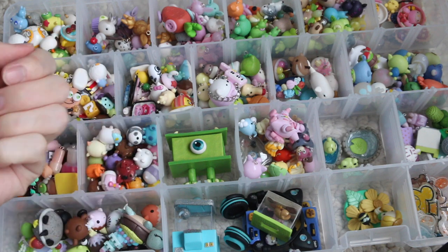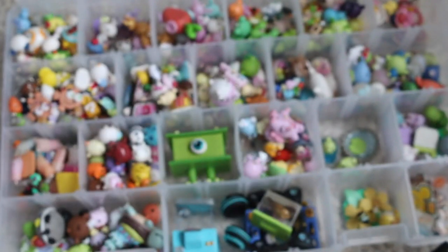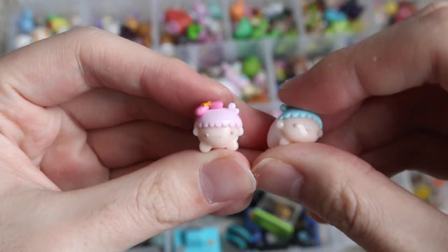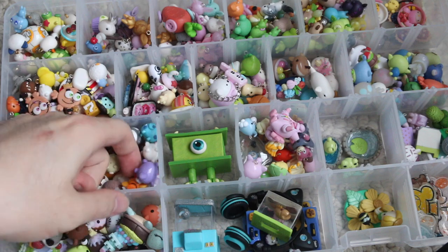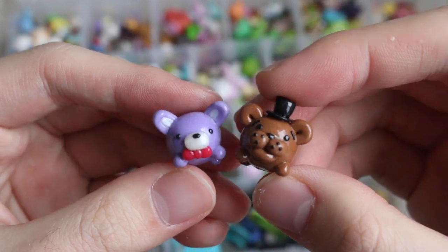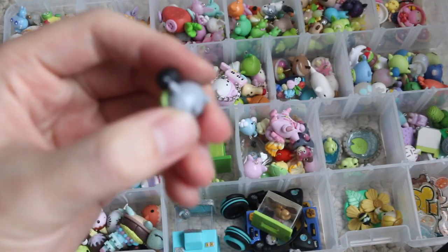So this is my Tsum Tsum compartment. The first one I have is this Steamboat Pete. Then I have Chica and Foxy from Five Nights at Freddy's. Then I have Lala and Kiki from Little Twin Stars. Then I have Bonnie and Freddy from Five Nights at Freddy's. Then I have Pumpkin Mickey and Halloween Mickey. Then I have a Totoro with a Sit Sprite.